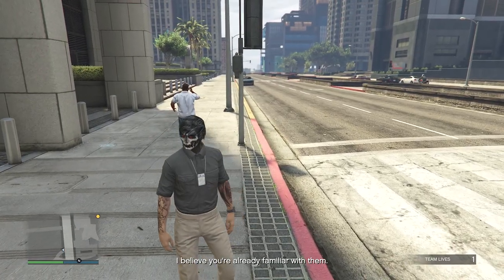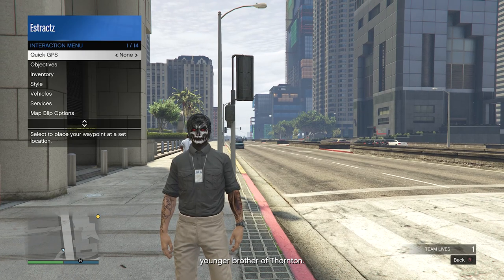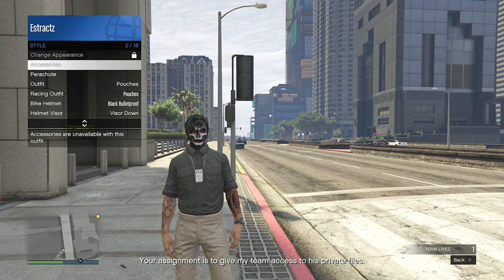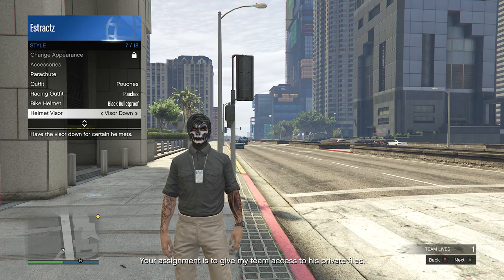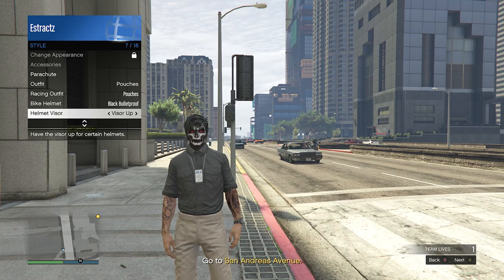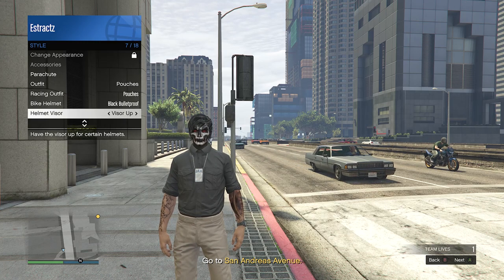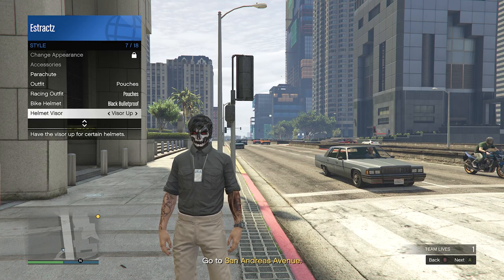When you load outside after the cutscene, and you're wearing the outfit with the IAA badge, pull up your interaction menu, scroll down to style, click on style, scroll down to helmet visor, and scroll through your helmet visor for 30 seconds. If you want to be safe, just scroll through it for a full minute.